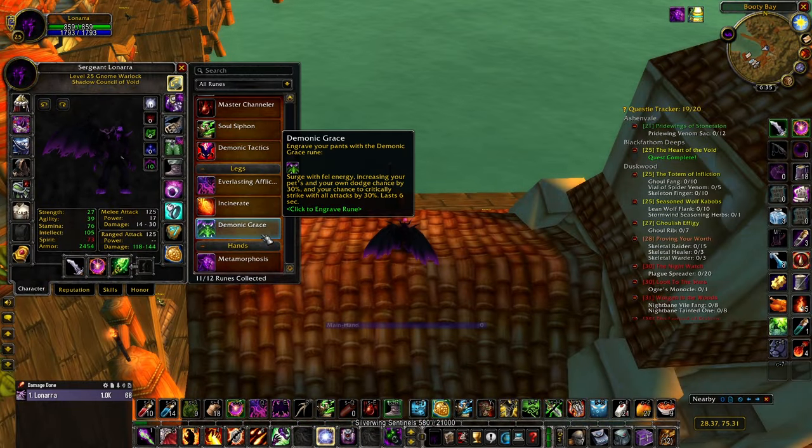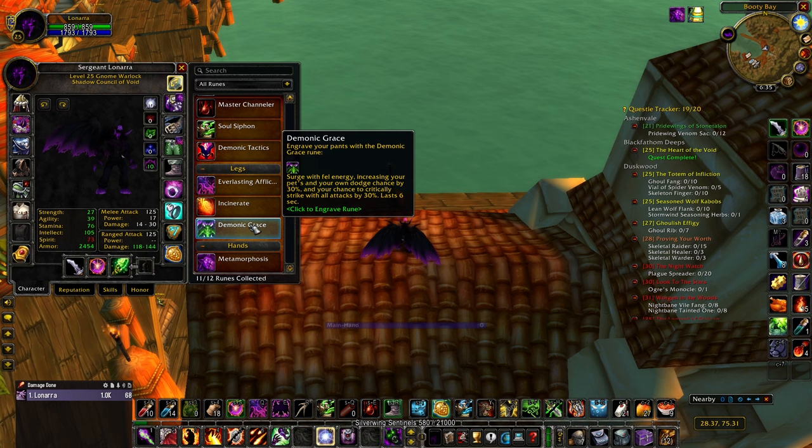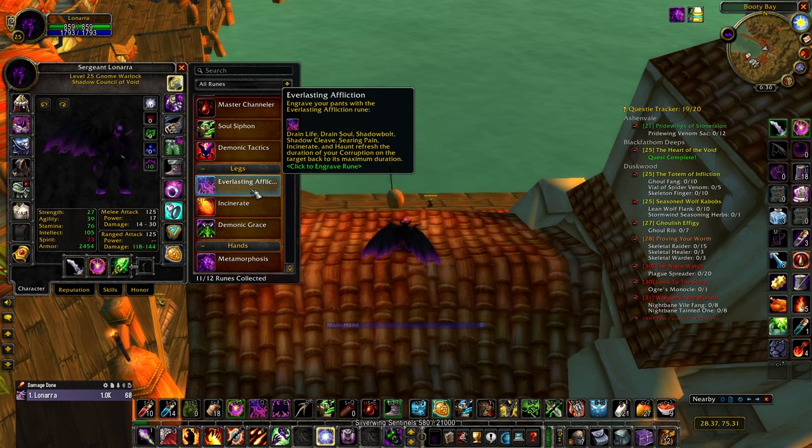I should also note Demonic Grace. I've seen many people running it - it is not bad, and it's definitely better than Incinerate for dungeons. If you don't have Everlasting Affliction, you can get away with Demonic Grace, but it is considerably worse. The main reason to run it would be the 30% dodge, which is decent survivability against physical attacks. But your survivability as a warlock is already really good - your armor is fantastic. Spell casts are the only thing you'll struggle with, and Demonic Grace doesn't help with that. It's definitely weaker than having infinite corruption on multiple targets.